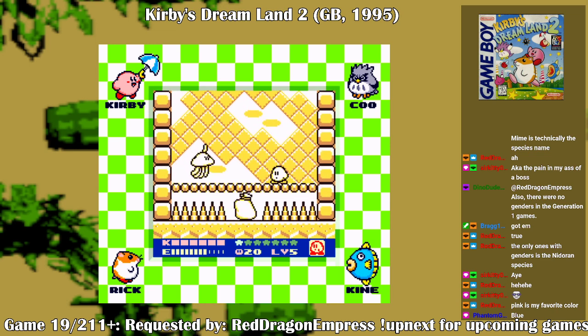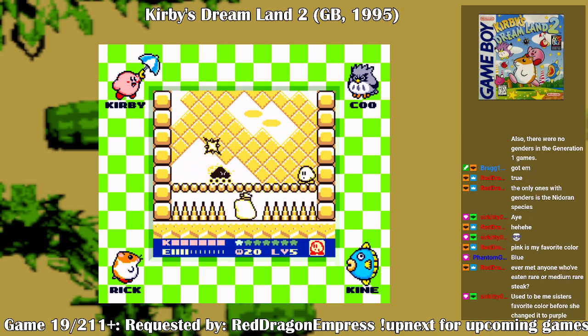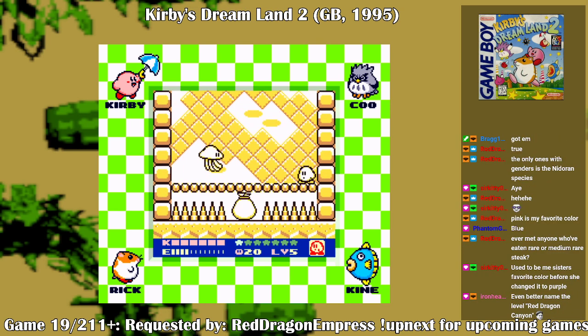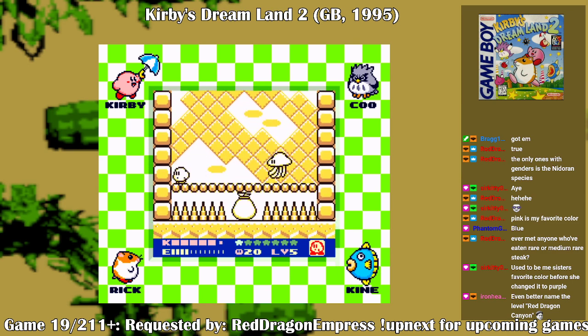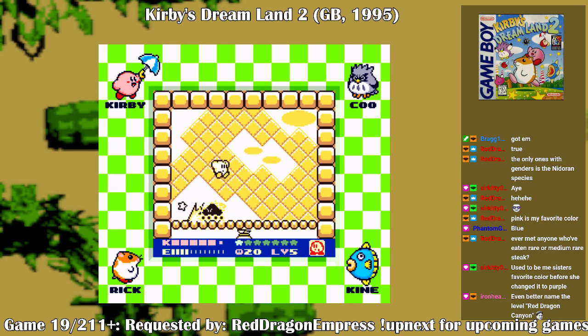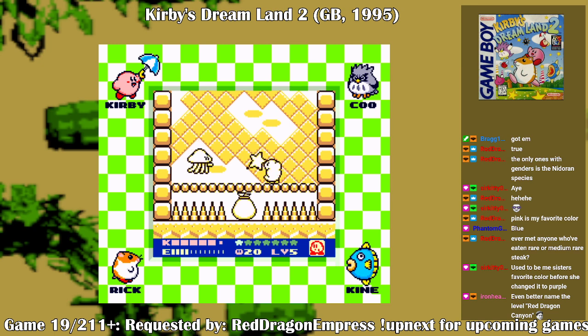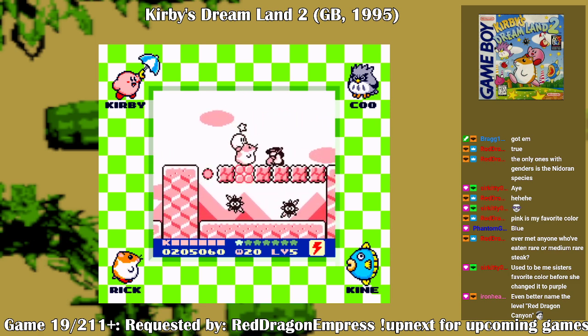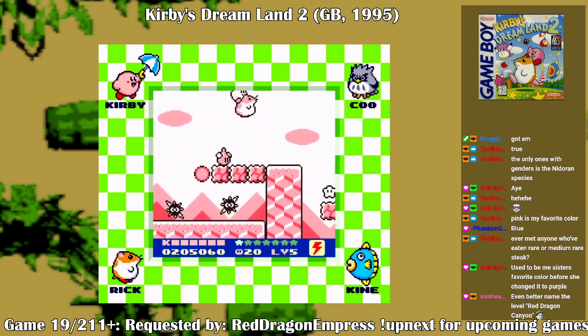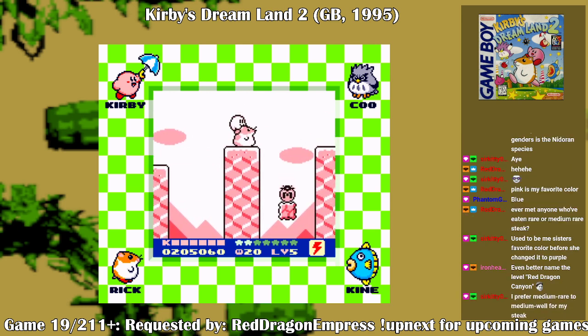This is not a fun boss to deal with because it doesn't always launch the stars, and you're waiting longer than you'd like to. Better name the level Red Dragon King, but there's no dragons anymore — Kirby just took out the last one. Don't say Landia — Landia didn't exist then. Oh yeah, the lasers. I've had medium rare steak before. I used to like medium rare, and now I just settle for medium — that's good enough for me.